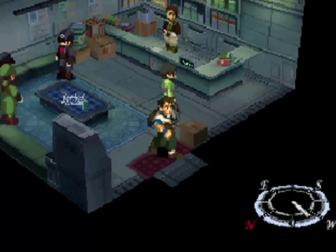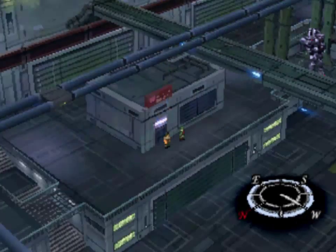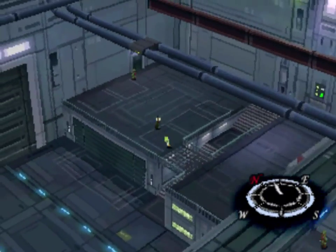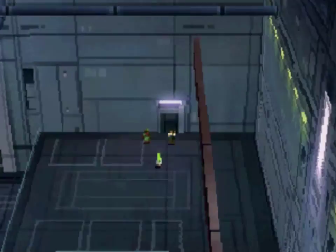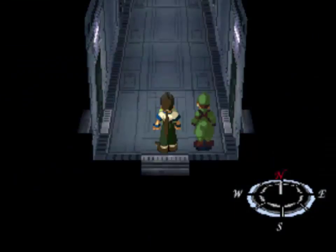Anyway, with that being said, that's pretty much all the time I have for this episode of Let's Play Xenogears. Next time, we are going to continue exploring the Yggdrasil, and hopefully we'll be able to find out how to move forward. I think we're just supposed to rest in the room, but I haven't really checked. That's all for this one, and I'll see you guys next time!